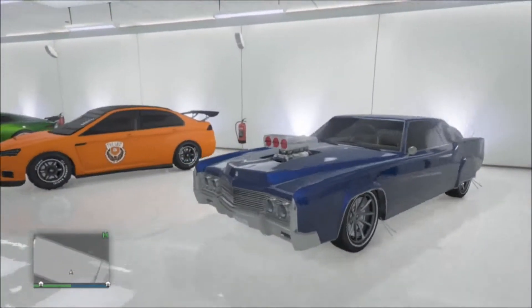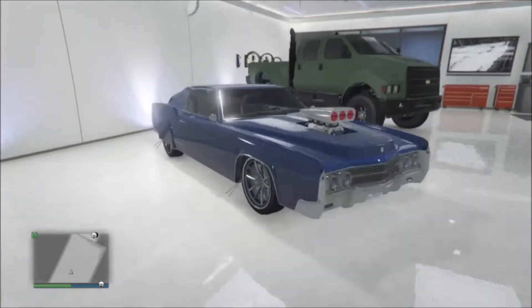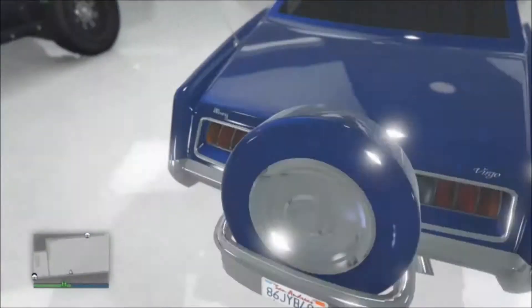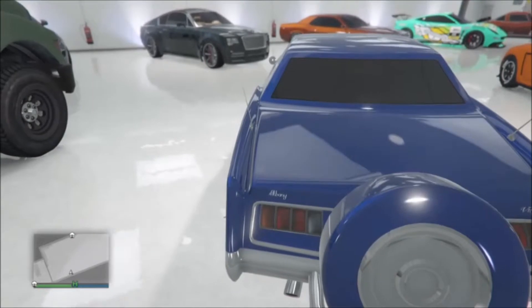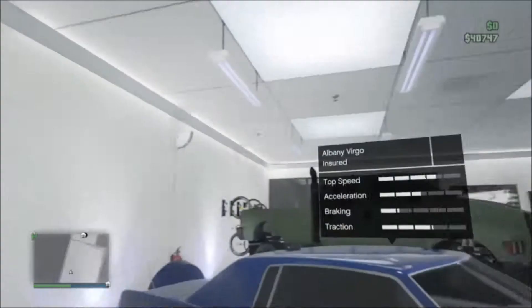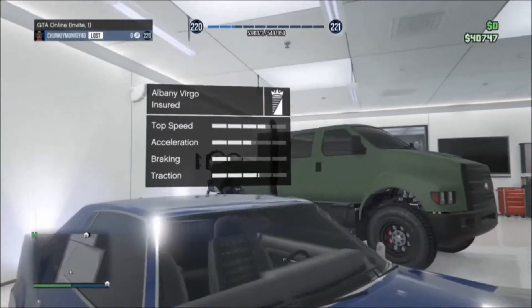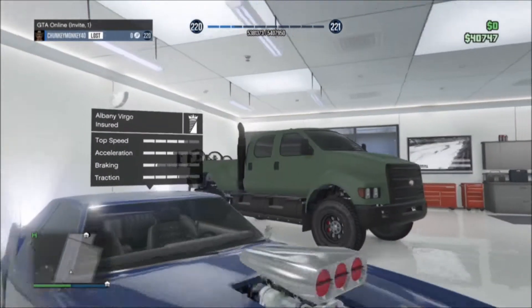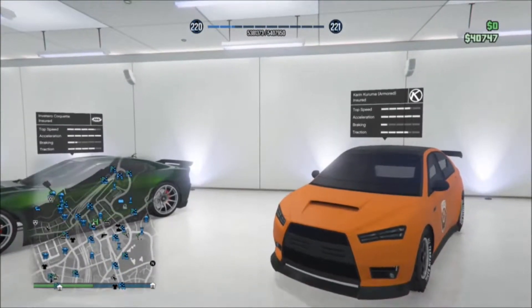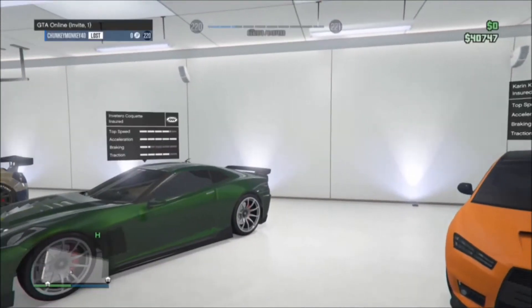There's the Vapiguardian and here's the Virgo. I like this car — it's pretty cool. I don't have much bad to say about all these cars in the Ill-Gotten Gains DLC, because really they're all pretty decent. The Albany Virgo handles horribly and it's not the fastest car — you wouldn't use it in races. But still, I like it. It's got good looks.